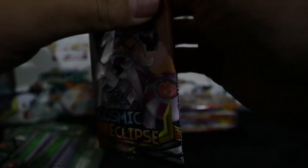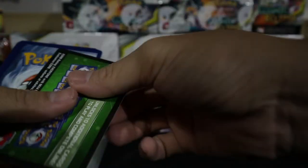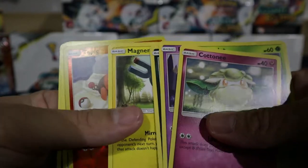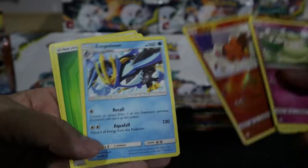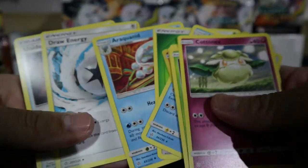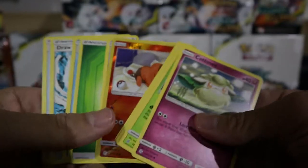Tenth pack — number ten. Still no white. I think we've only opened two white cards. The left side of this box is really bad. We got a Pikachu — I've seen it a lot at pre-release. We got Draw Energy and Unidentified Fossil. Pack number ten is the worst so far.